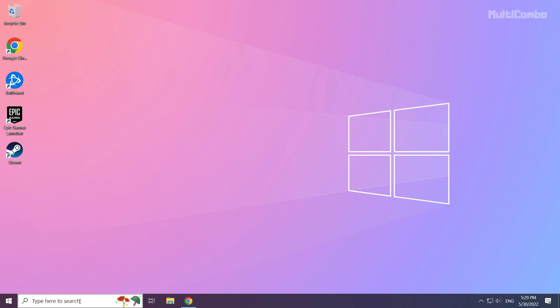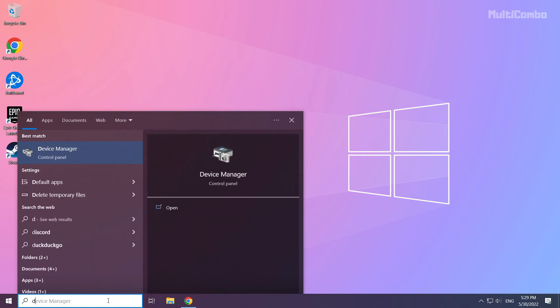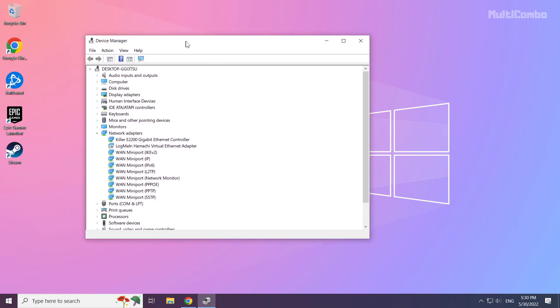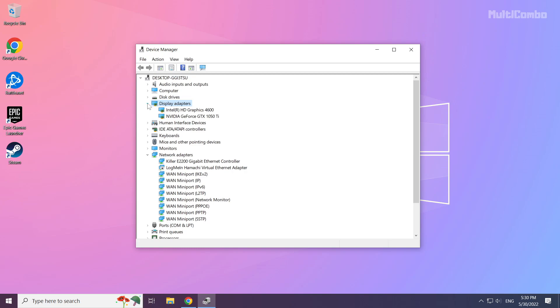Click the search bar and type Device Manager. Click Device Manager. Click Display Adapters. Select your display adapter.